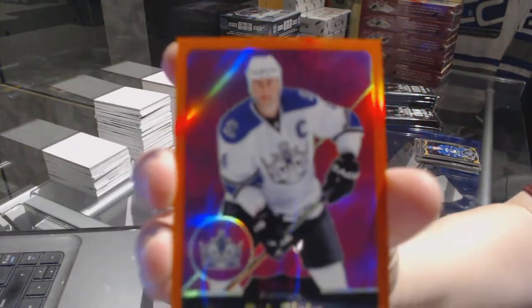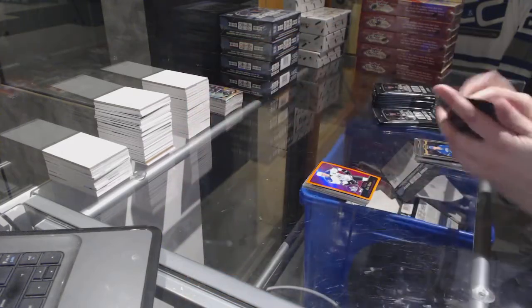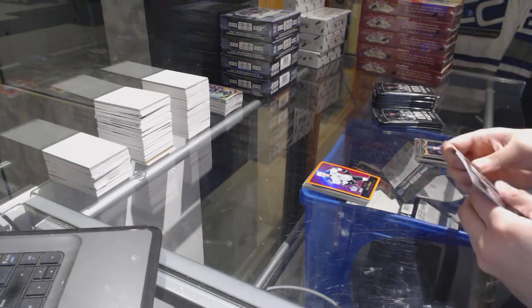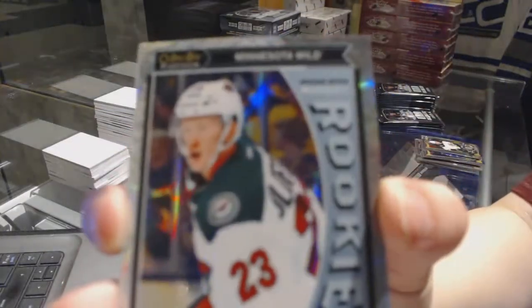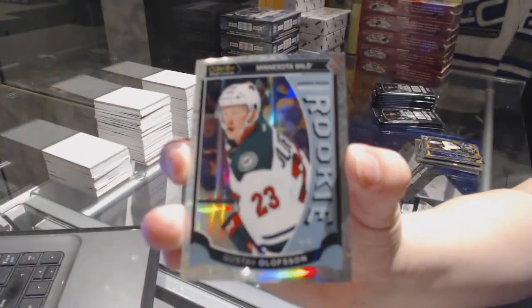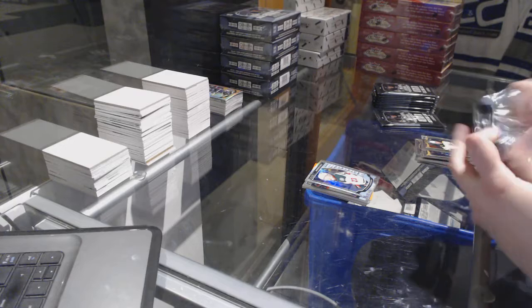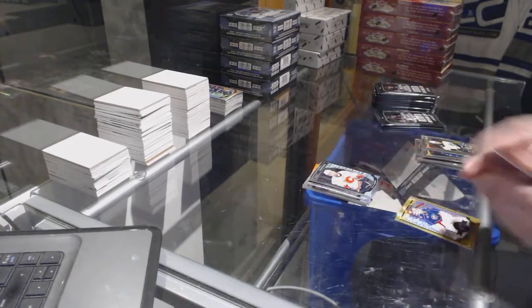We've got an Orange Rainbow of Rob Blake. Matt Quimple rookie. And a White Ice rookie numbered to 199, Gustav Olafsson. Rookie of Emile Poirier.